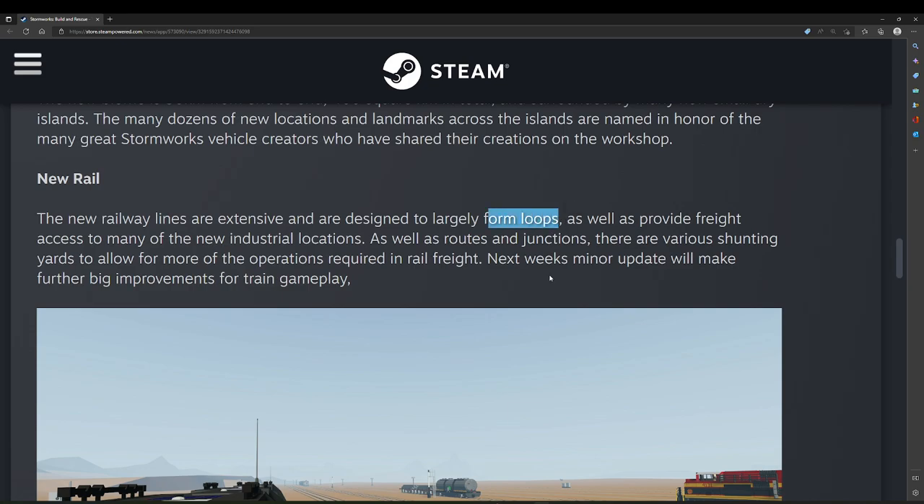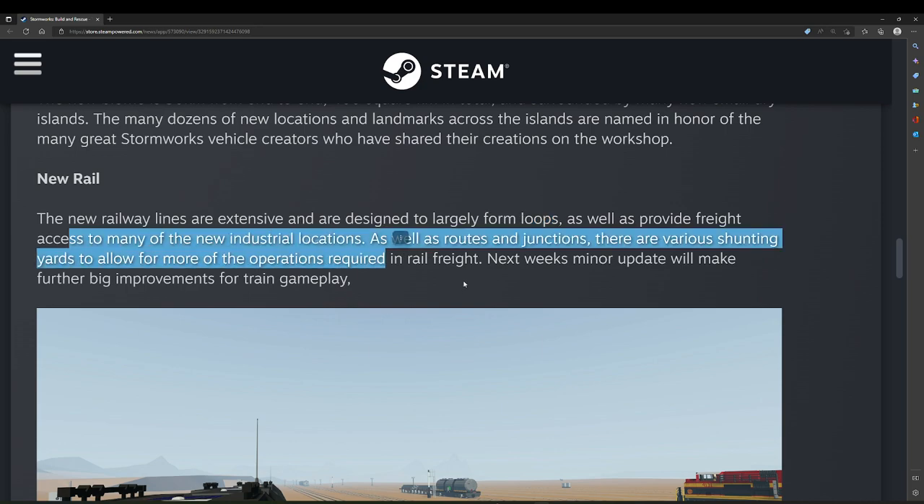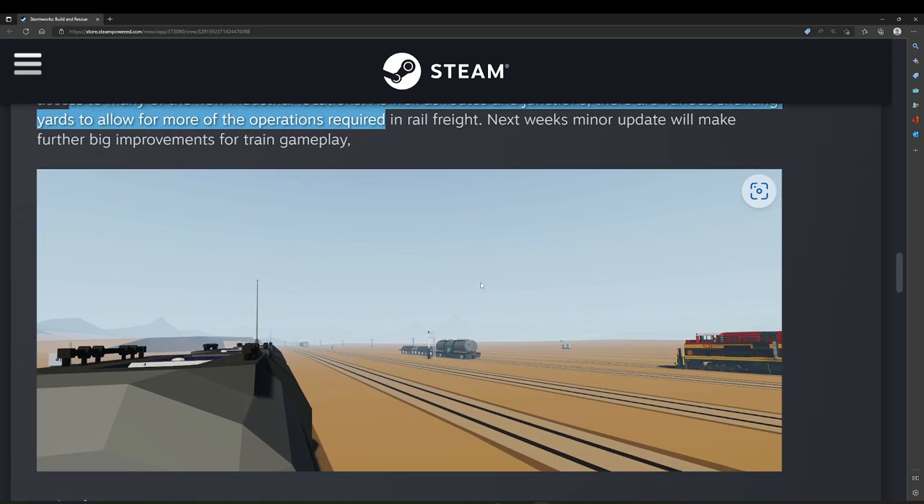It's nice that the rail lines form loops so you can actually loop around, with lots of freight going to the new industrial locations. You can see there are multiple lines here and the ability to leave trains on sidings, with what looks like new signals there.